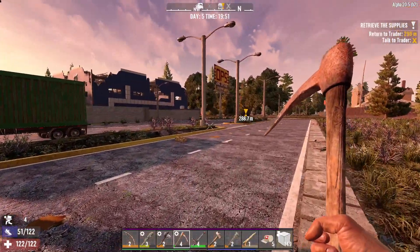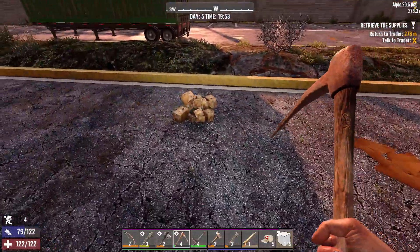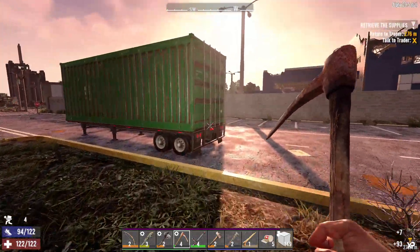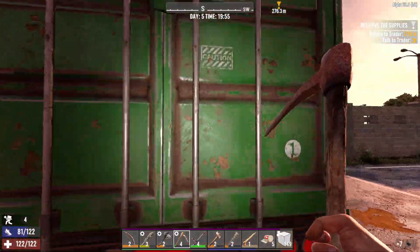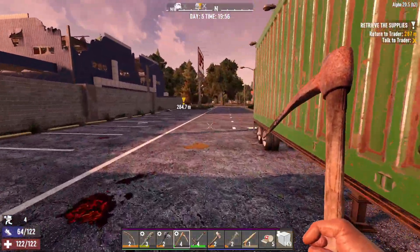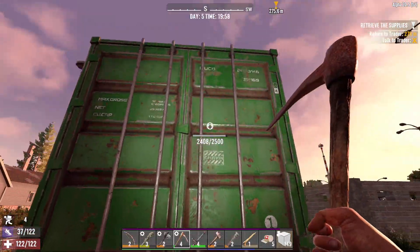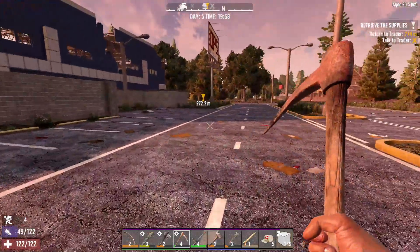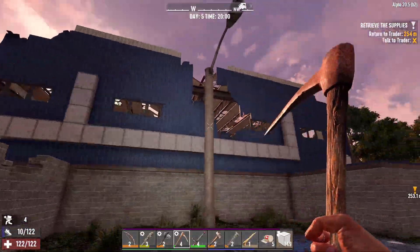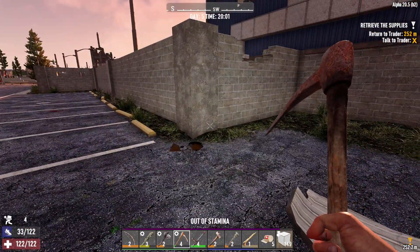I suppose we should go home, shouldn't we. Look at that — I've just seen that. Log sticks, logistics maybe, or just log sticks. What's in this thing here? Can we get in this? Just a bit ominous, isn't it. Two and a half thousand — I might have to come back to that another time. Just love it when you're out of stamina.